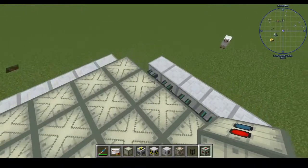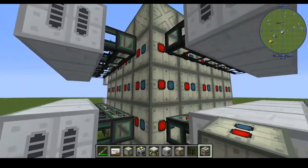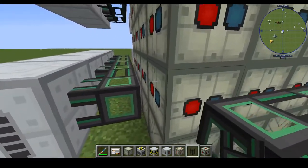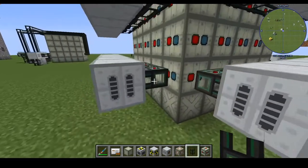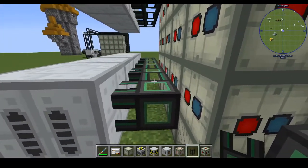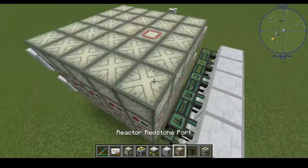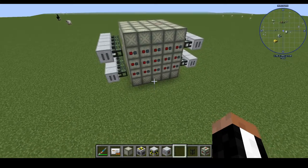Look at this thing — this is ridiculous. These middle ones are gonna be inputs, so I'll have to configure all of this. But why is it not hooking up? Why are these not hooking up to them? Kinda weird. This might just not work. But I'm excited to see if this will work — if it does, that's gonna be really fun. And I'm just gonna fill it with fuel rods.